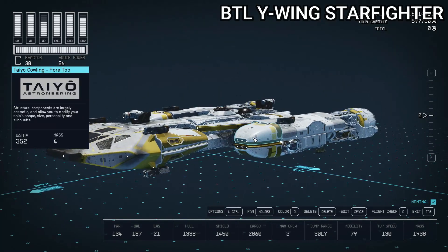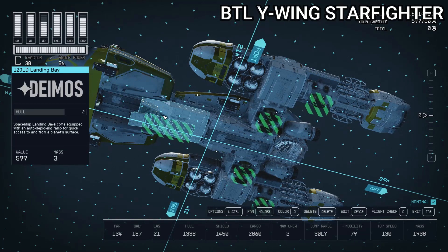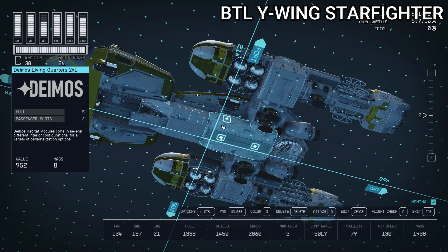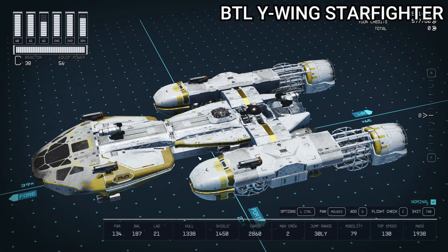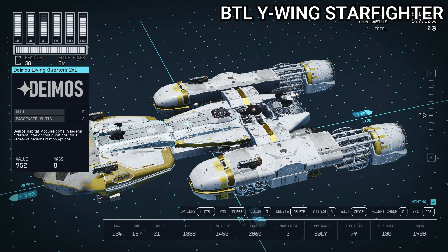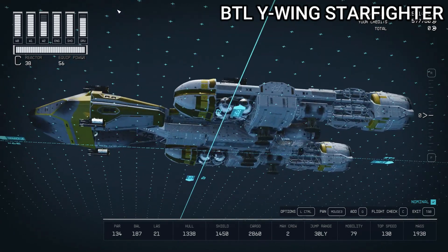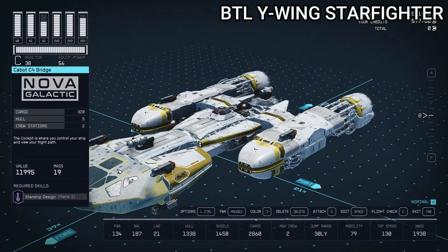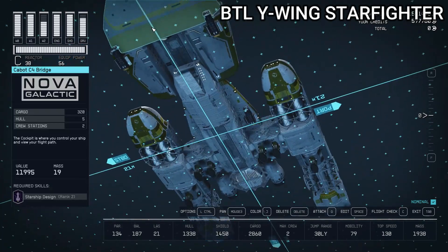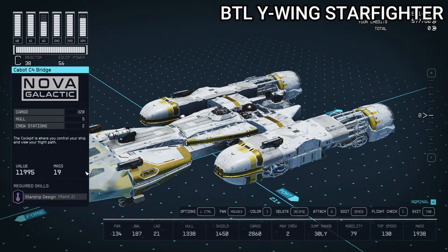As far as the design goes, it's a relatively straightforward build — pretty easy to imitate as long as you've got the parts. We have the Deimos 120 LD landing bay up front. Right behind that, I've got a 2x1 hab with living quarters. Above our landing bay and living quarters, we have two more 2x1 living quarters. So total for habs is just three 2x1s. Then off the front, we have a Cabot C4 Nova Galactic Bridge, which gives us tons of interior space and helps with the front shape of the Y-Wing really well.